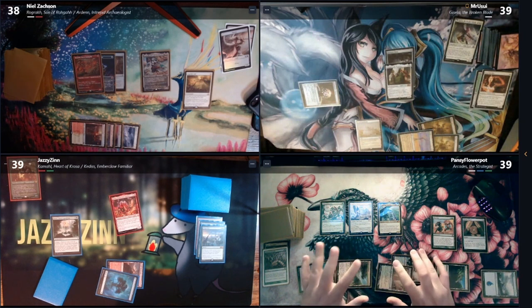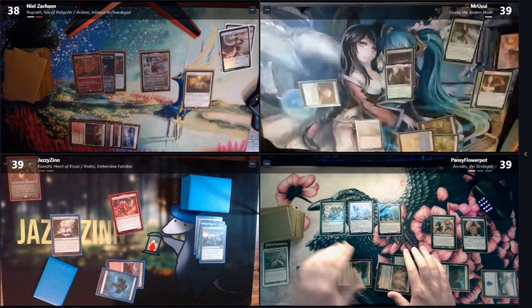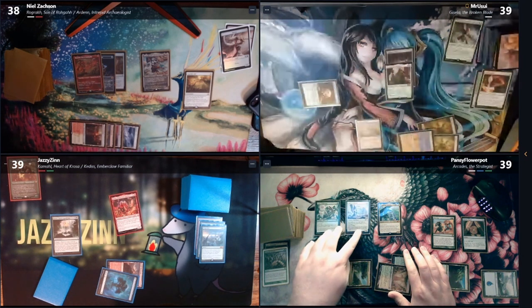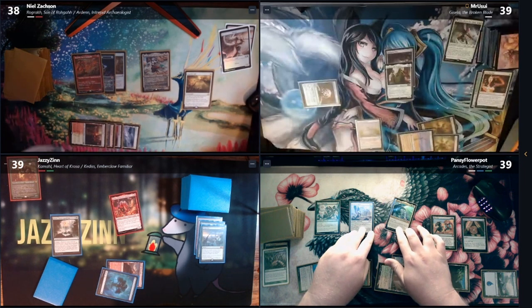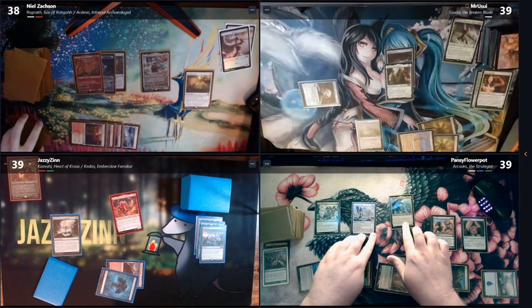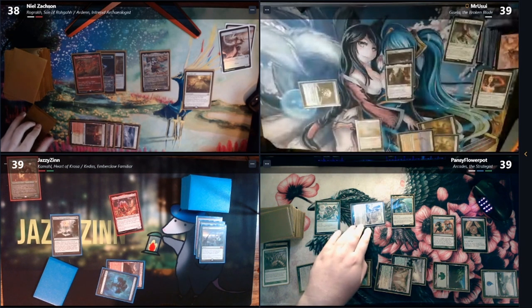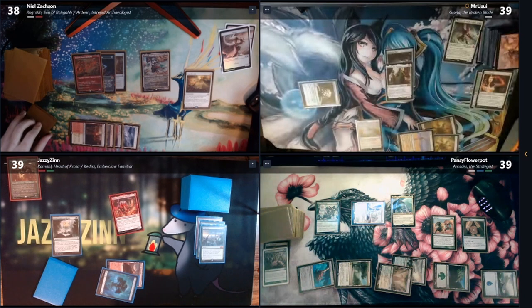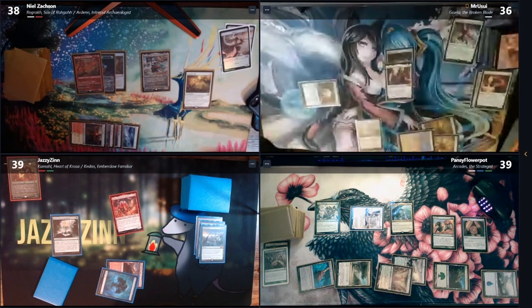Anyone have flying? No sir. Let's send Arcadis at Matt. I am just the target. The Orator at Zach — it's a flyer. No blocks from me. How much power? I'll take four.